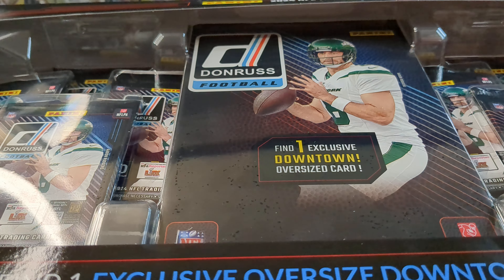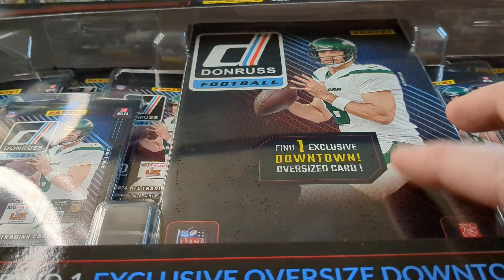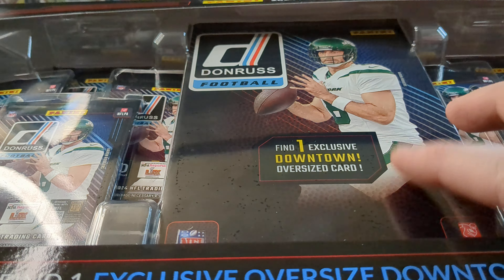This is one of those big box things — like baseball and Pokemon started it, but then baseball started doing it, now football's doing it. With this one you get eight packs of 10-card packs of the new 2024 Donruss, and then you get one oversized card sealed in a pack — it's a Downtown. I bought two of these.